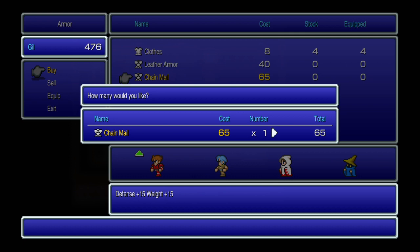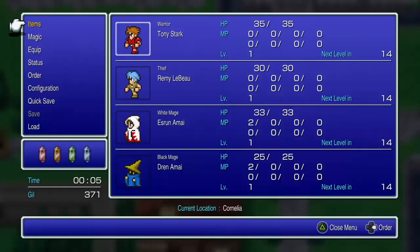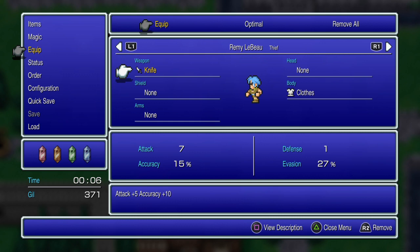One other armor for him — that should be good. Let's go ahead and equip him. Give him the rapier, give him better clothing. I'm gonna switch out the hammer for her. That should do for that.